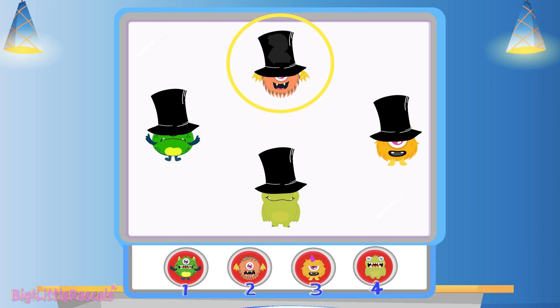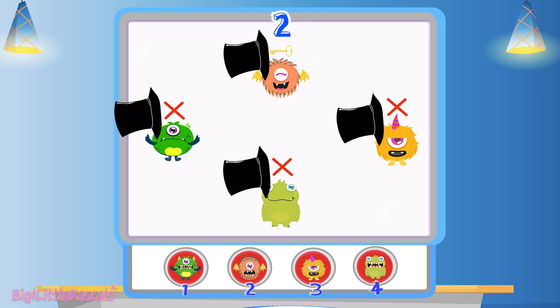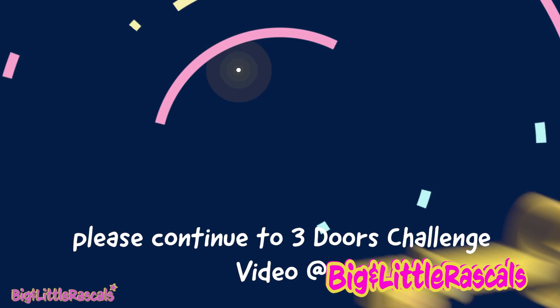Let's choose monster number 2 — he looks much friendlier than the other monsters, don't you think? We have a quarter chance for each guess to guess the right monster. Let's lock in monster number 2. Yay! We found the golden key! This time we guessed correctly, and the key was hiding behind monster number 2's head. Now we have the golden key.